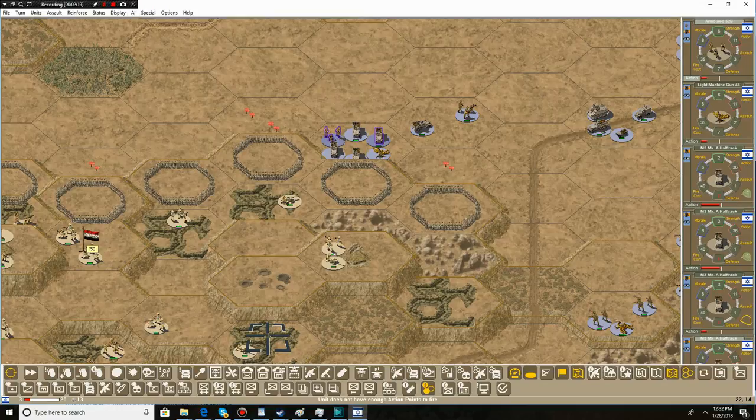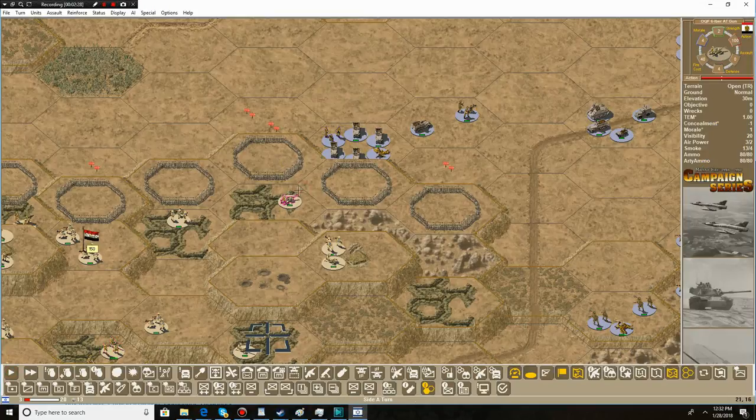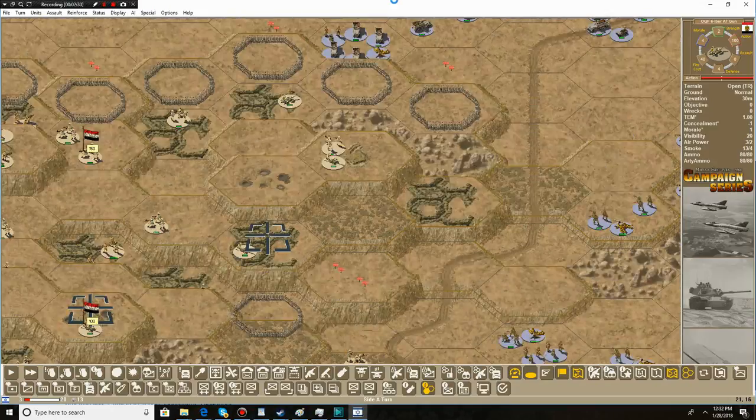We dropped another group of armored units. I'm surprised these guys can't fire, but I think it's because of the terrain and action points — we need to get up on these hills if we want to start firing at the enemy.